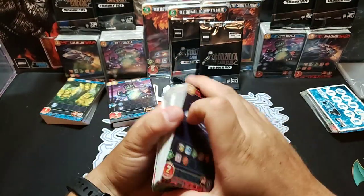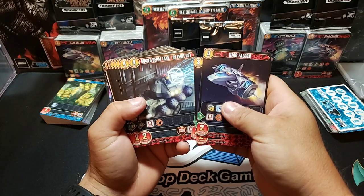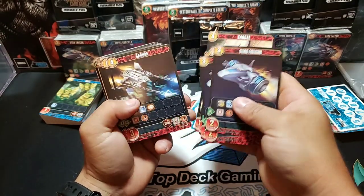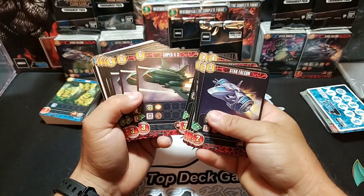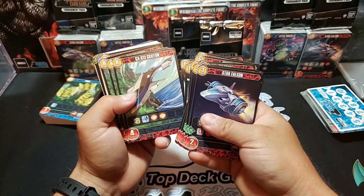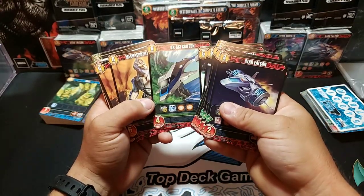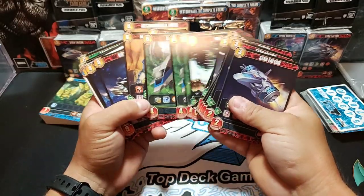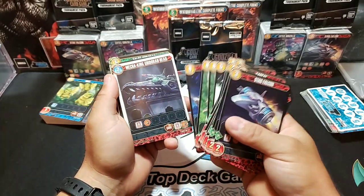Let's take a look at deck number three. This would be deck number three — Star Falcon here. Mazer Beam Tank 92, MBT 92. Gargle. Garuda. We got Super X3. We got Mogura. Garuda — this looks like all the battle vehicles. GX 813 Griffin. That's got Legion x2. Mecha Godzilla. We got Kiryu Type 3. A lot of Mecha cards in this set.